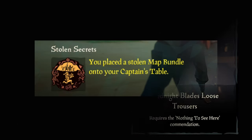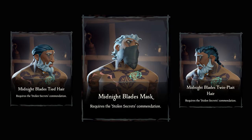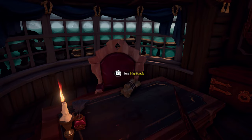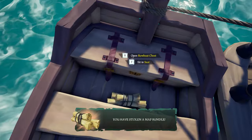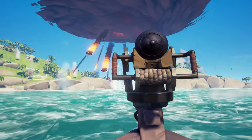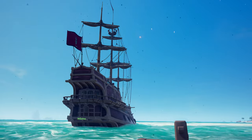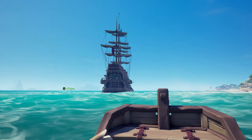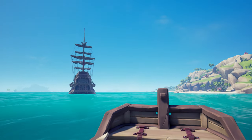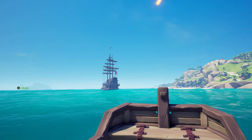Last but not least, the Stolen Secret commendation. Doing this will get you that awesome Midnight Blade's Mask. For this one, you need to place a stolen map bundle from another crew onto your table. You can try this the same way as the other commendations — sneak upon another crew's ship, with a brig or sloop being easier. Or you can fight the crew and steal the map bundle after sinking them. Also, never forget to check the enemy ship when attempting the previous commendations — you never know, you might get lucky and combine two commendations at once. Getting the mask will be the hardest since not many pirates are busy burying treasures, but never give up.